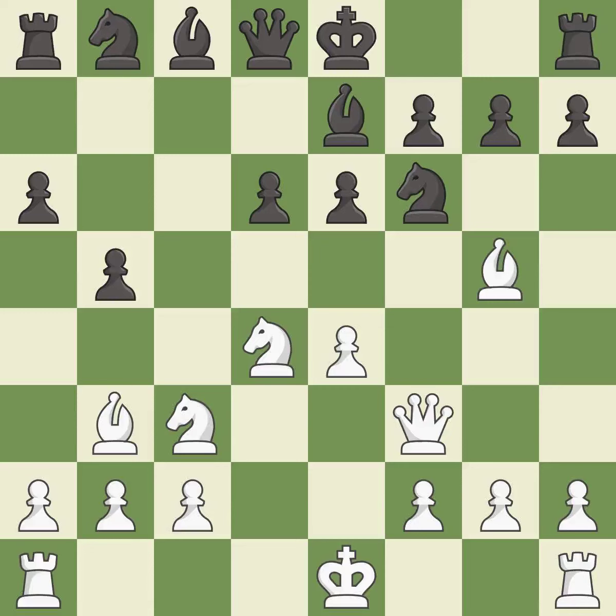This develops a queen off its starting square, getting it into the action. This threatens to reveal an attack on a rook. This activates a queen by developing it off of its starting square.